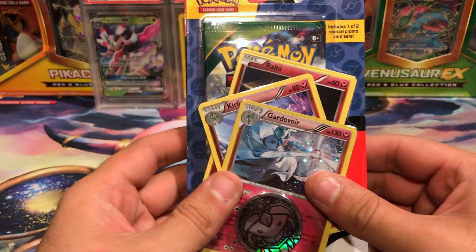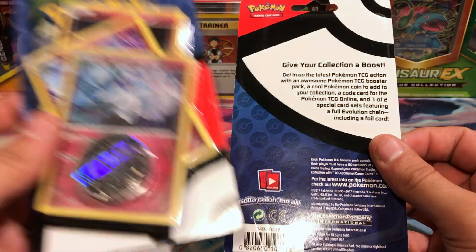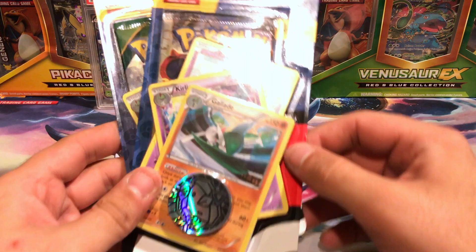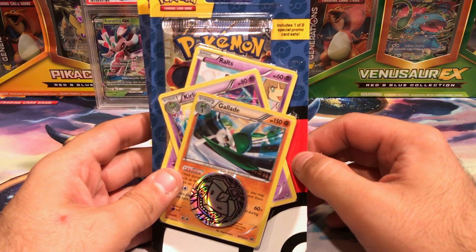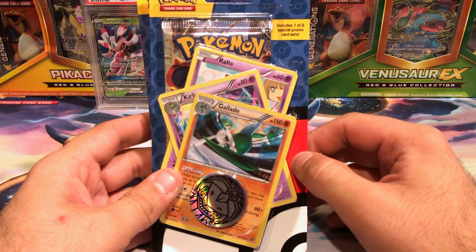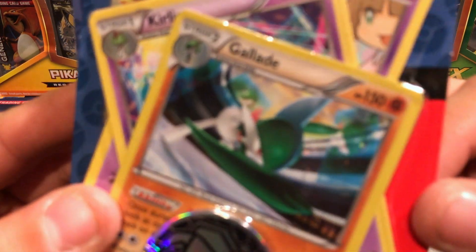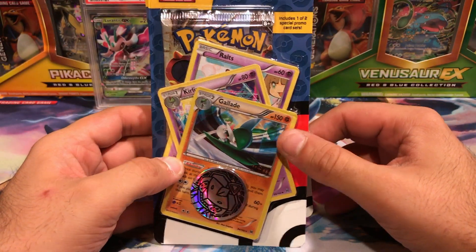So we got Steam Siege Gardevoir, with the ability that I can't remember — I know it heals. And Gallade, who worked pretty good with Octillery, because Premonition lets you search the top five cards of your deck.